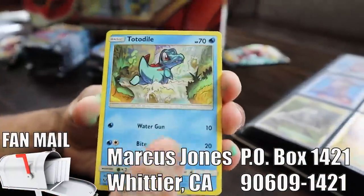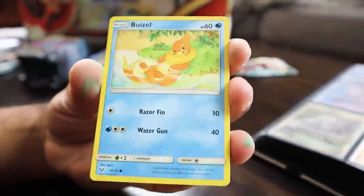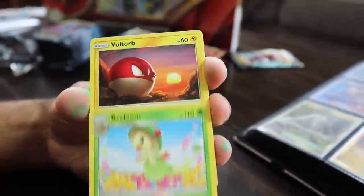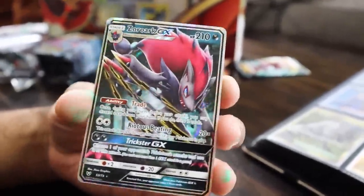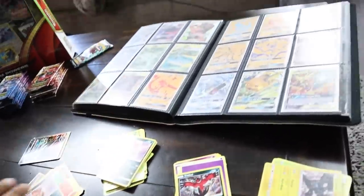We got Bwizzle, Totodile, Torkoal, Pikachu, Jinx, Purloin, Manaphy. I'm saying Genesect is 100% bad so far. We got Croconaw, Pikachu, Ekans, Zora, Bwizzle, Zekrom again. We got Scraggy, Jinx, Minin, Torkoal, Ivysaur, Scrafty, and Manaphy again. One pack left — is Genesect worth something? We got the Zora GX. Not that great, but there's the first GX.